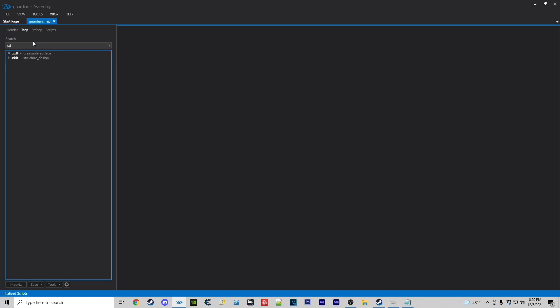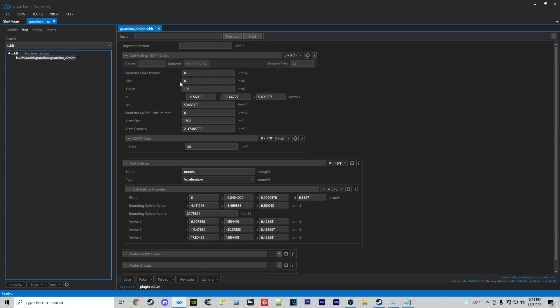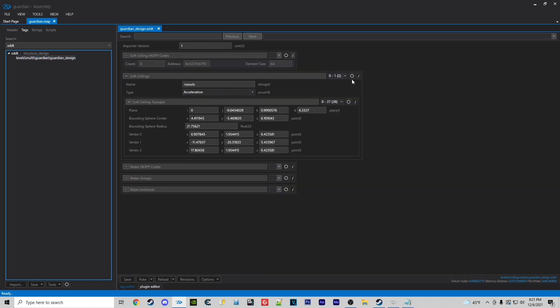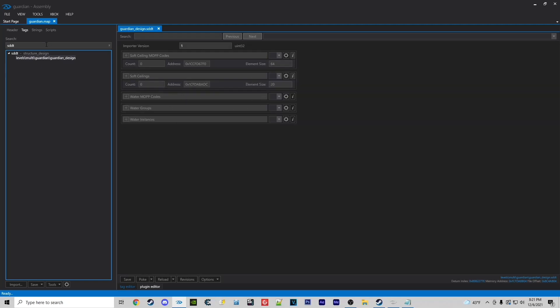The first thing we're going to do is type in SDDT. This is going to bring up your soft ceilings. We're going to click on the I on all of these and change that to zero and hit Enter. This is going to remove all the soft ceilings — everything that's above the map.